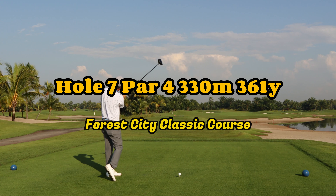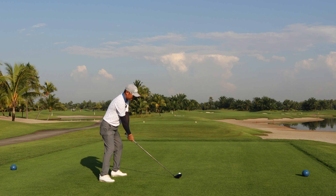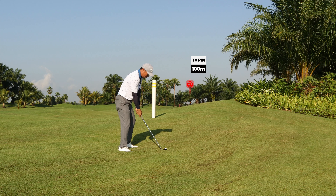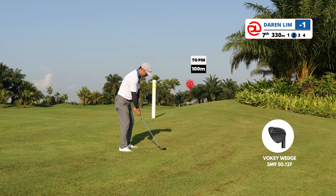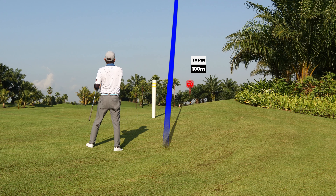Hole 7 is a par 4 with a dogleg left. I chose to hit a high cut as you don't really want the ball to be on the left of the fairway, and indeed I ended up with a high slice. With 100 meters I went with an approach wedge. If the ball lands on the front of the green it will always jump towards the middle.